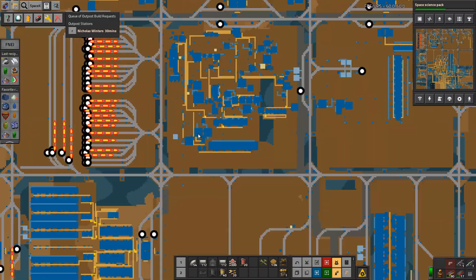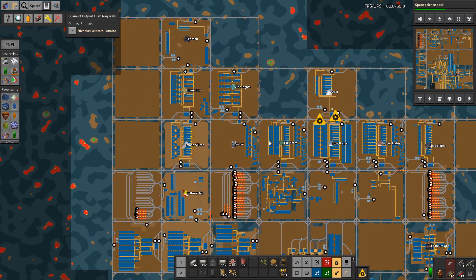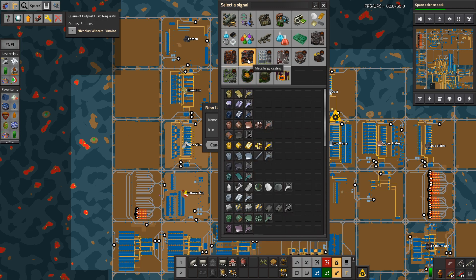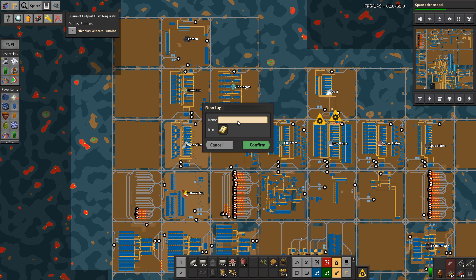It looks like I need to redo that a little. We need to make a gold city block — probably this one. Let's commit to that. That's aluminium. Gilded copper wire will be there, but it's actually that one — gold. Because we're going to need gold.